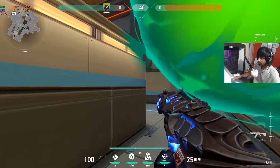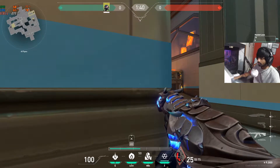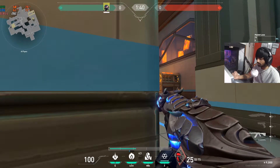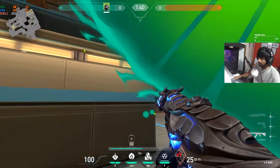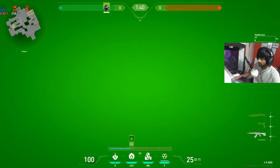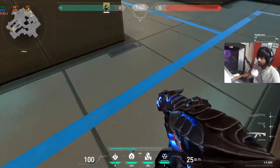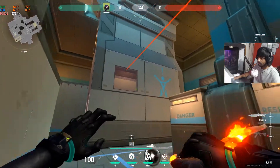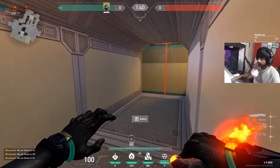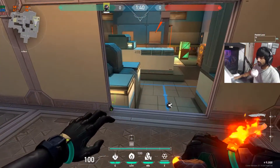From the enemy's perspective it looks like this: if they're close to this wall they can't see you, but you can see half their body — an easy kill. If they're on the back side, they can't see anything because of the poison cloud. This orb covers the entire A nest.